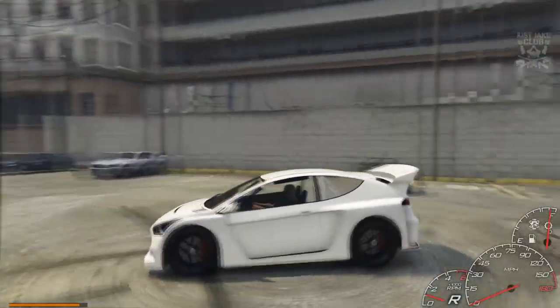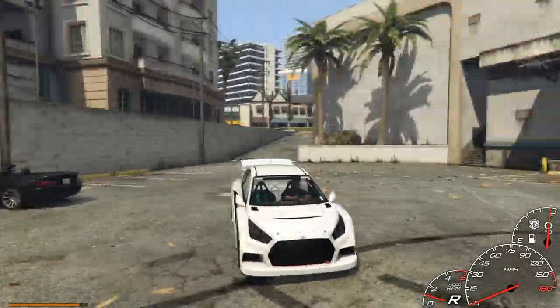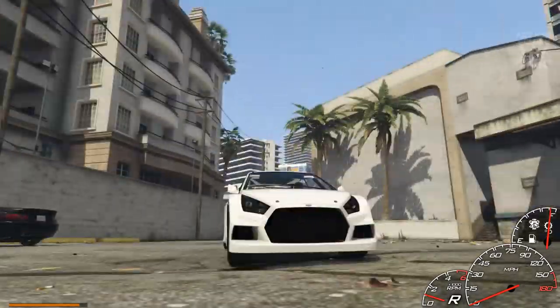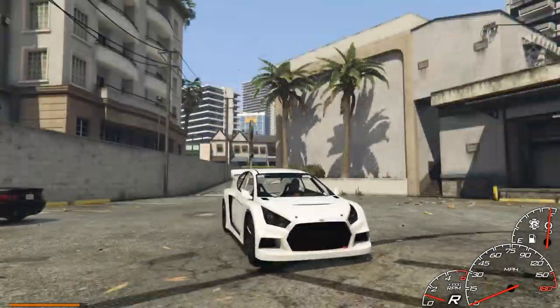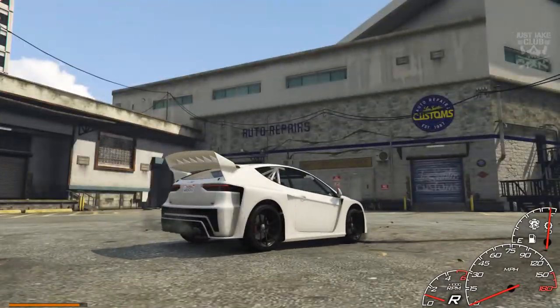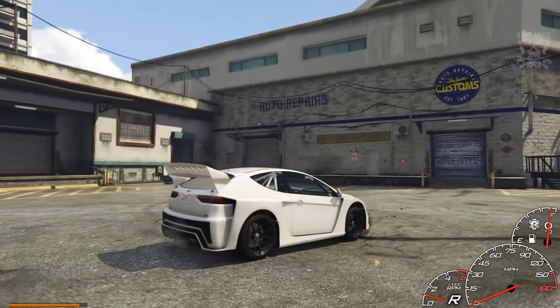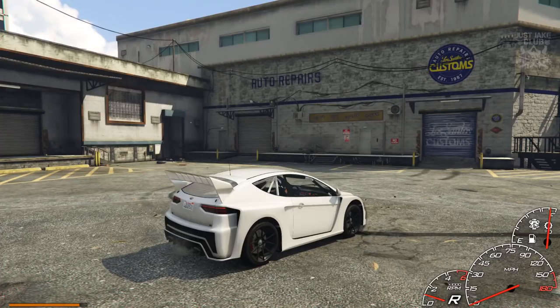So if we just have a quick look at the outside of this vehicle - it looks pretty cool. Obviously it is based on a Focus RS or Fiesta RS, maybe a mix of both. The front end just looks angry as hell, I actually really like the front end of this. The rear not so much - I'm not a massive fan of that rear bumper. But nevertheless we're going to get into LS Customs and see what customisations we can do.